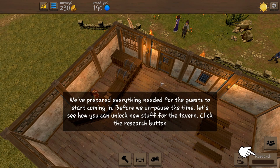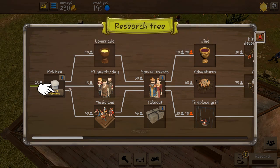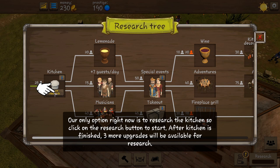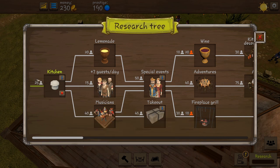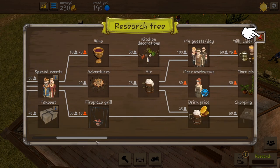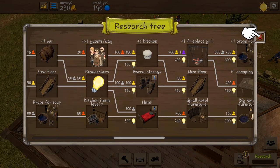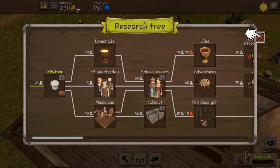Before we unpause the time, let's see how you can unlock new stuff for the tavern — we have our research screen. Upgrades are researched by serving different types of guests, and you can see the cost of research on the left side. For a kitchen we need to serve 25 common guests. Our only option right now is to research the kitchen. After the kitchen is finished, three more upgrades become available. The different types of customers are: common, rare, gold, and royal. As we get further along, various things need rare, gold, or even royal customers.